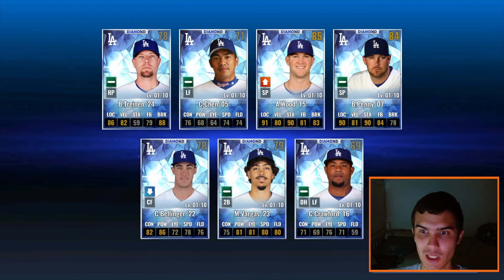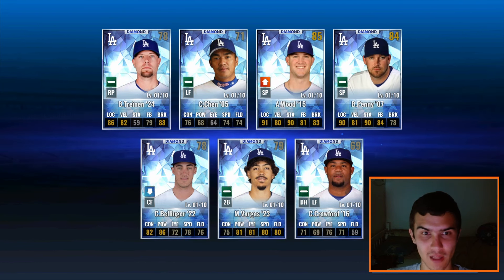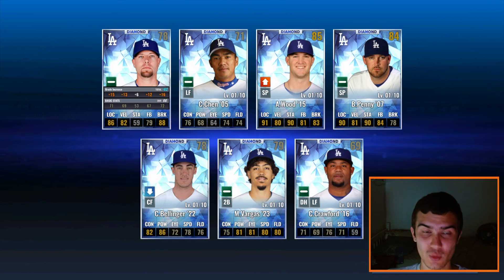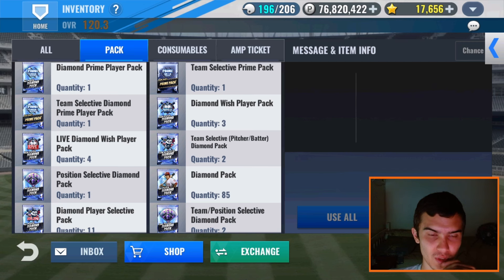Nothing really good here. Brad Penny is decent, but there are a lot of better starting pitchers, including Alex Wood as well. Tranen 24 is actually pretty similar to his 21 — and I did get his 21 in the last Dodgers video, so I'm not going to be using the 24.